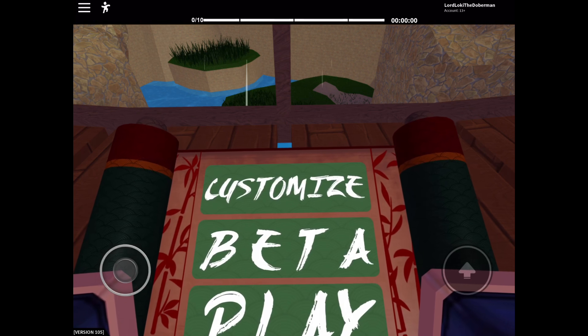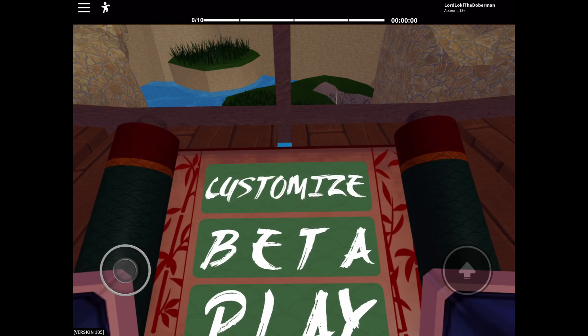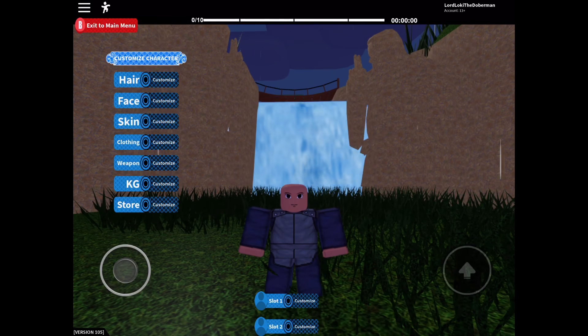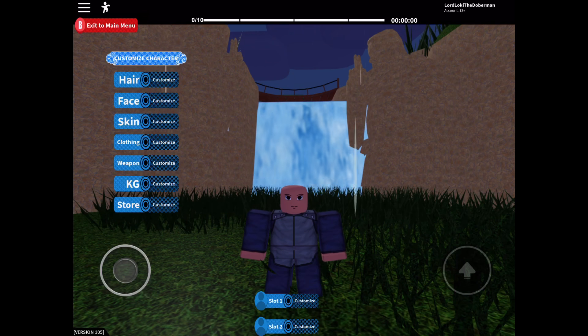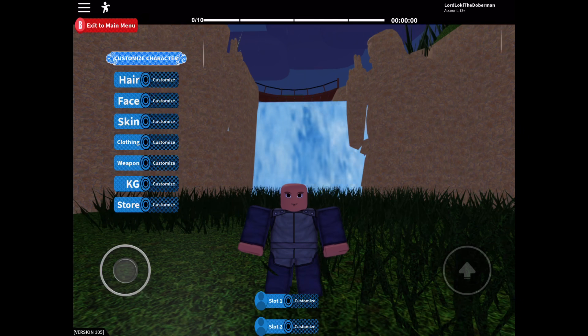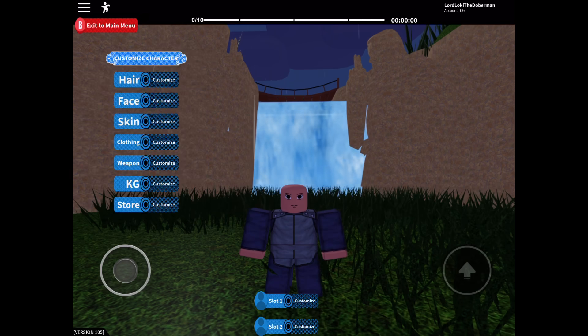Once you get to the customization area, click on Exit and Continue again and it should bring you to a scroll. Click on Customize to come down here, then click on KZ — which stands for KK Genkai — this is where you spin for all the stuff and also where you can enter in the codes.